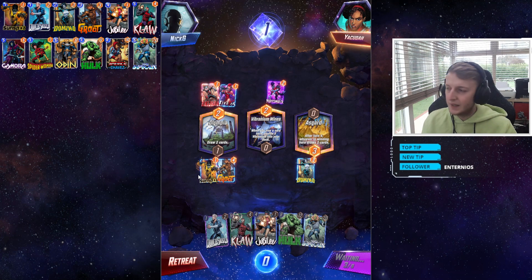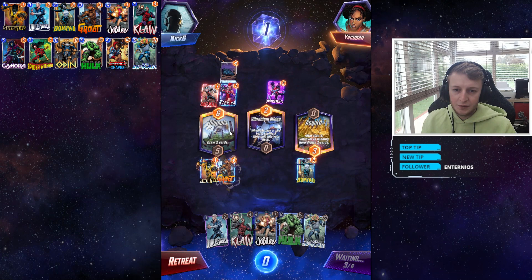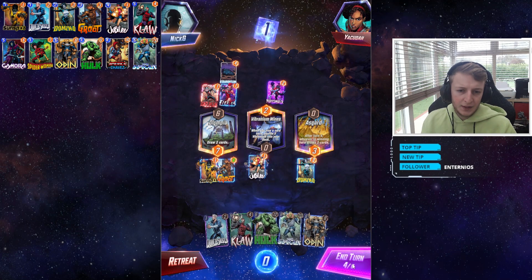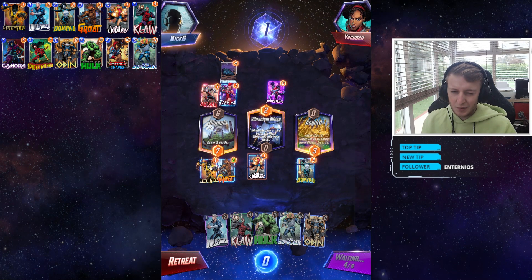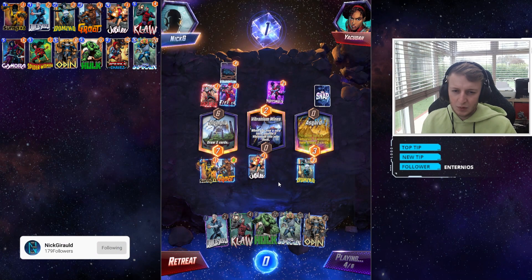We've got Infernal in our hand now — there we go, that's good. Very much appreciate the free power, takes us into the lead. Right, we play Jubilee into the middle location on this turn because we've already got enough cards in hand to finish the rest of the game. It's either going to pull out America Chavez, Spider-Woman, or Gamora.